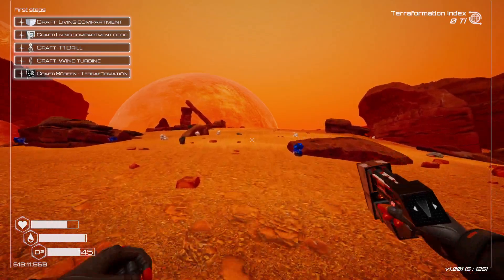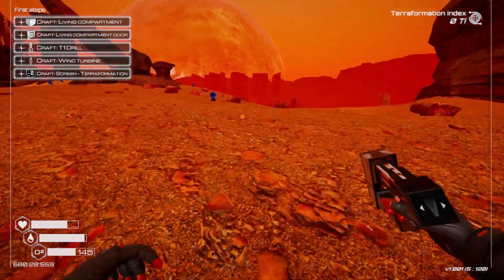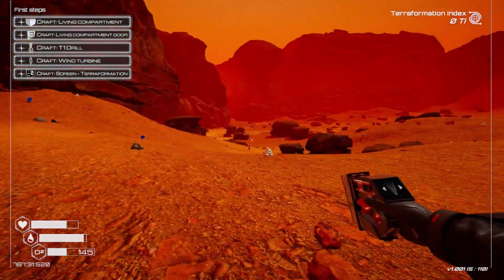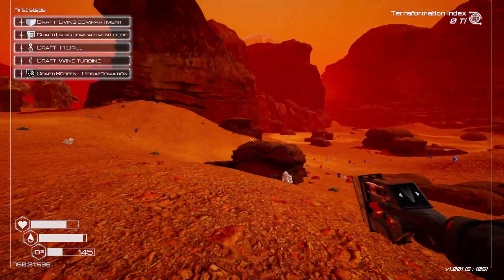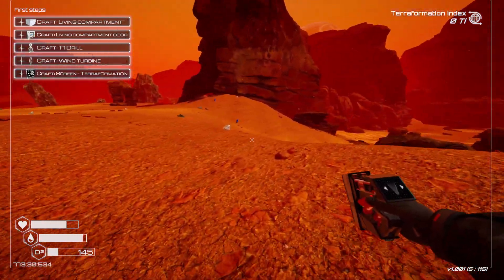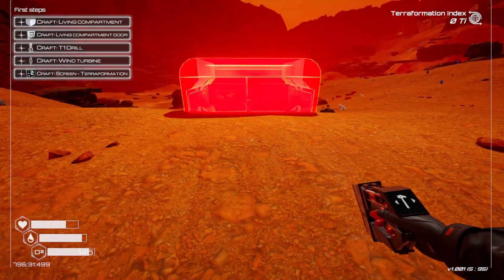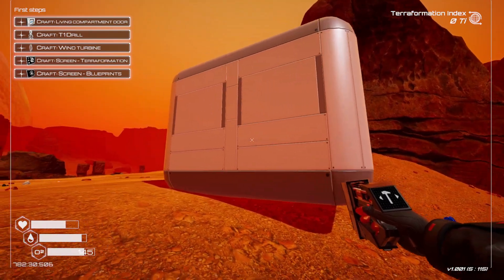I'm going to take advantage of my pre-knowledge here. I saw somebody build a base up into the water in a video and I want to try that. The water comes up right along this edge, so I'm going to build right here hoping it's about sea level, and then build outward from there — because gravity doesn't matter in this game.